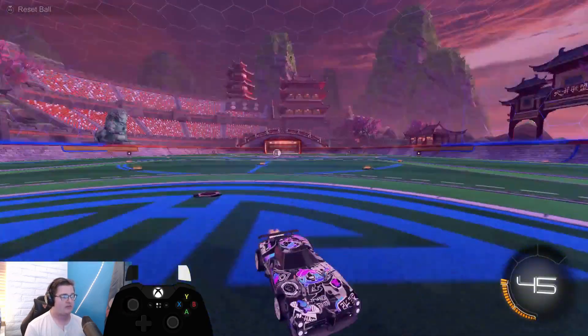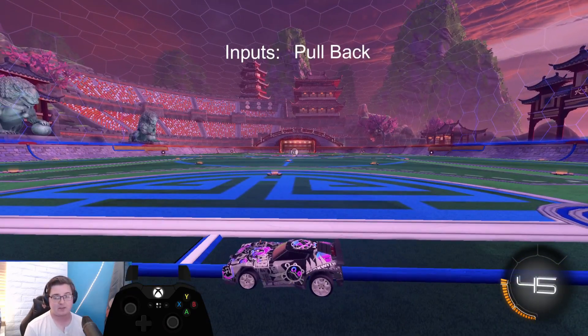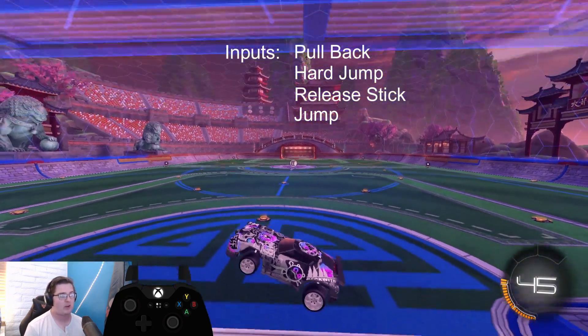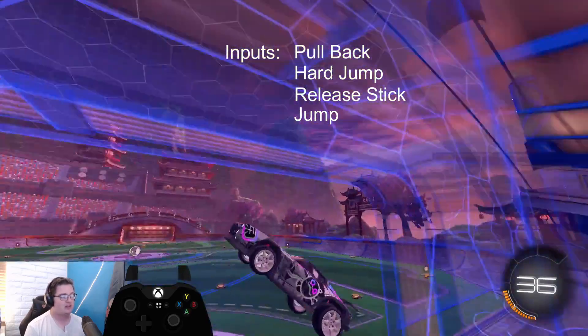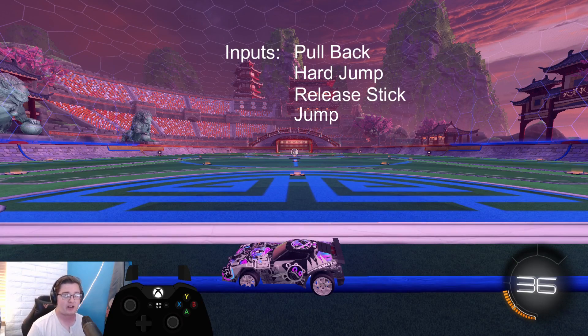Now that we understand the timing, let's add a pullback. The best time to pull back is actually before you even jump, because that guarantees maximum pullback speed. So we just pull back and jump — and that's it. You'll get about 45 degrees of nose angle. If you're doing it really quickly you might only get 30 degrees, and if you do it while standing still you average about 45.